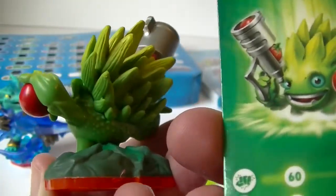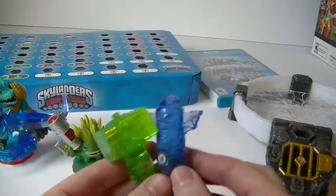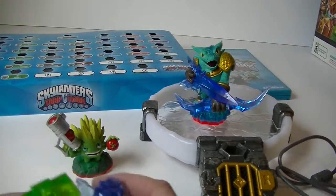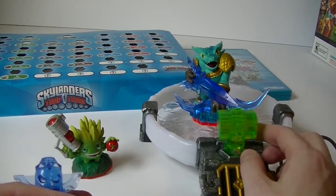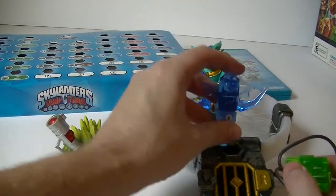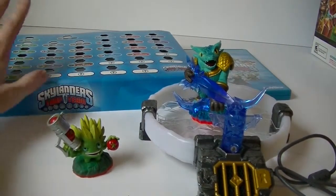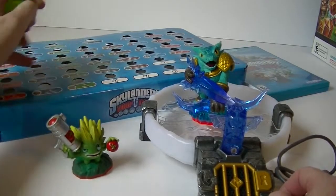Alright guys, I have it all unboxed now. First, it does come with this huge checklist so you can look at all the different Skylanders you can collect, as well as a lot of the bad guys. There are some question mark ones here, so I'm not sure what that means but I'm excited to find out. These characters are either out or coming — for example, Krip King is already out. It also shows all the trap masters and the little miniature ones, which look like so much fun. It's really cool to have as a checklist if you're big into collecting.